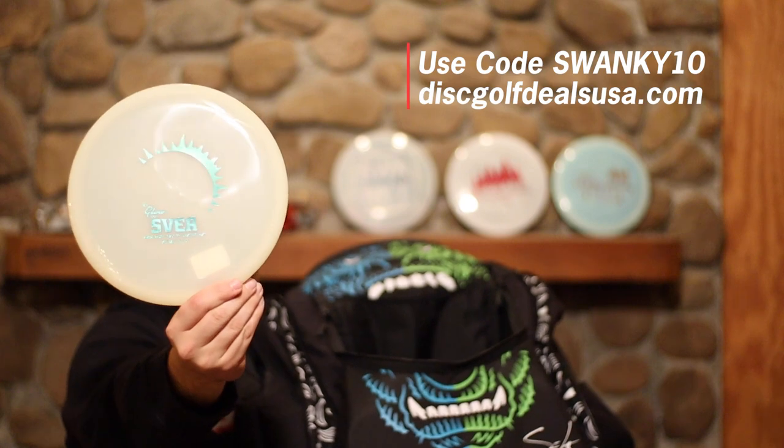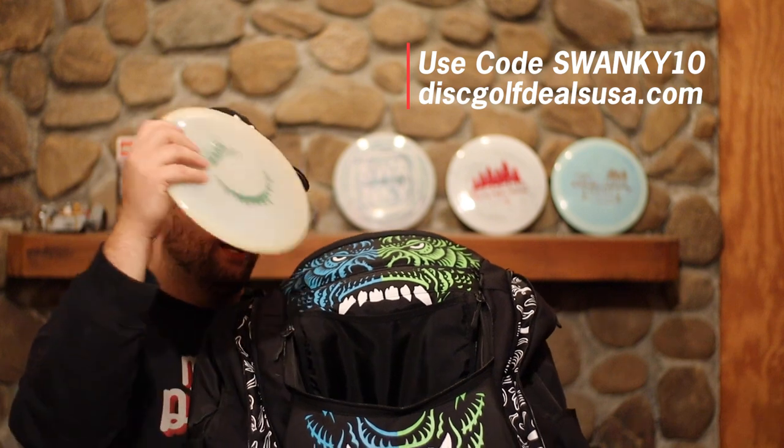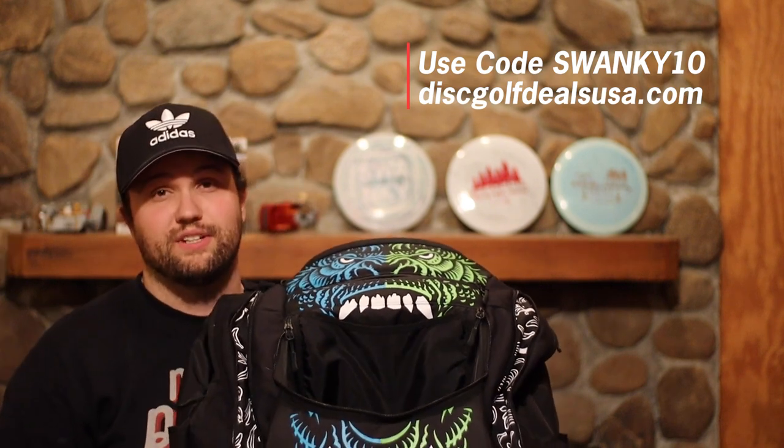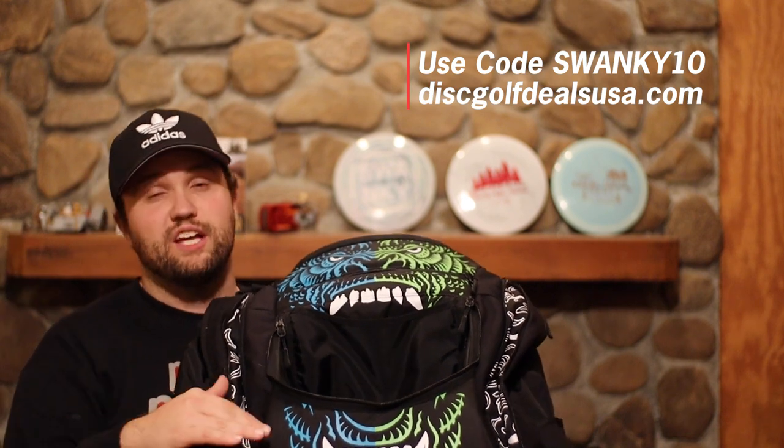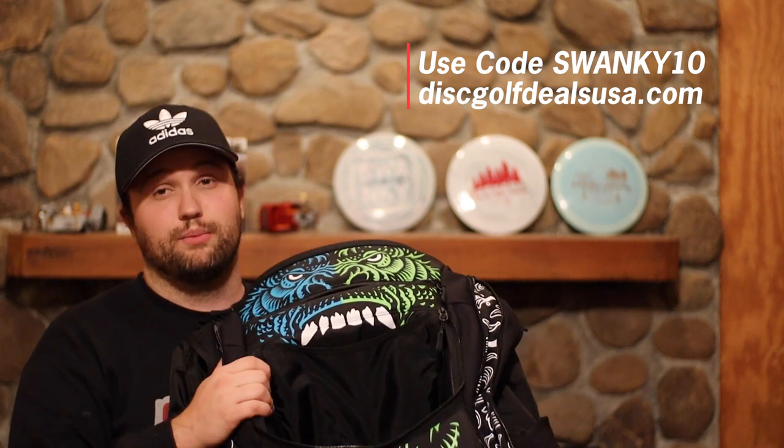Now we get to pick one more disc for Day 7 to put in the bag, and it is going to be a Glow Svea from Kastaplast — also a really sick disc, 5, 6, -1, 0. Going in the bag! Don't forget you can go to discgolfdealsusa.com — for the entire month of December and January you can use code SWANKY10 to get 10% off their store. Huge thanks to Disc Golf Deals. Don't forget to go to flippydiscgolf.com and get your Discmas merch — it's available now. Thank you guys so much for watching, thank you to Trash Panda for hosting the disc swap, and we will see you guys tomorrow. Stay swanky!